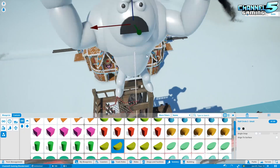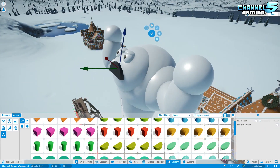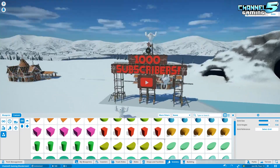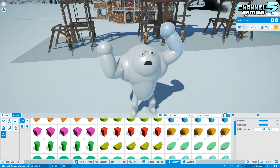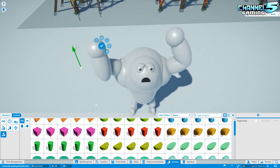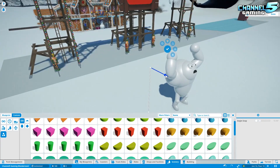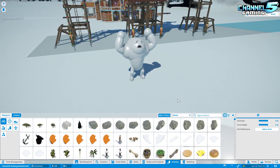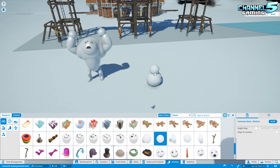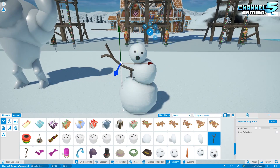I noticed this Yeti's expression wasn't fierce enough, so I literally replaced his mouthpiece with a bigger one to make him look like he's really roaring. I tried to get him into an arms-out, tilted-back roaring pose — that gives him the strongest pose of all of them. He's the guy at the top just screaming at the top of his lungs like, 'We did it, 1,000 subscribers!' He's the ultimate Yeti.